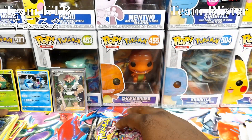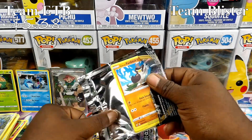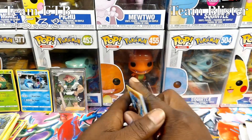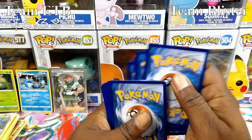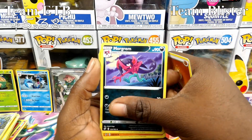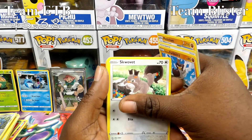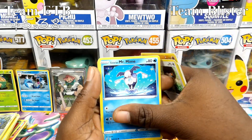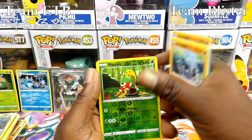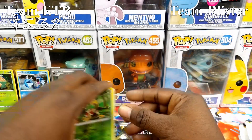Last two packs of the ETB. Right now it's looking pretty nice — I actually wouldn't be surprised if that was it. Seventh pack: Morgrem, Medicham, Pokeball, Galarian Farfetch'd, Squiggly, Galarian Mr. Mime, Caterpie, Barboach, Shuckle, and a Barraskewda for the rare.